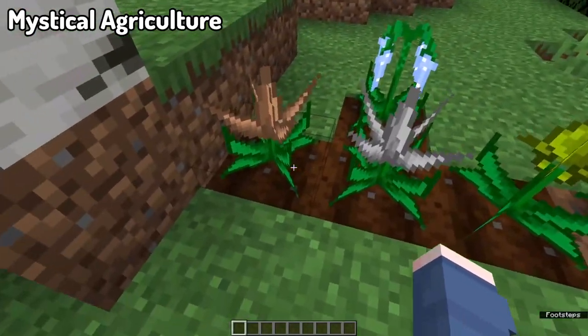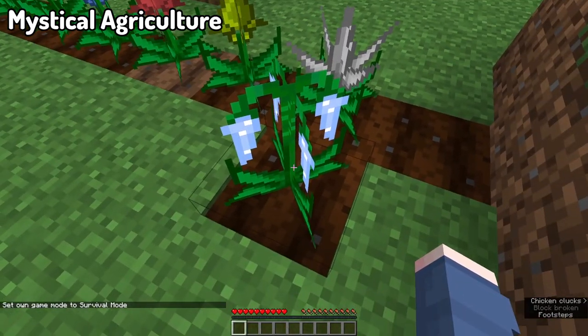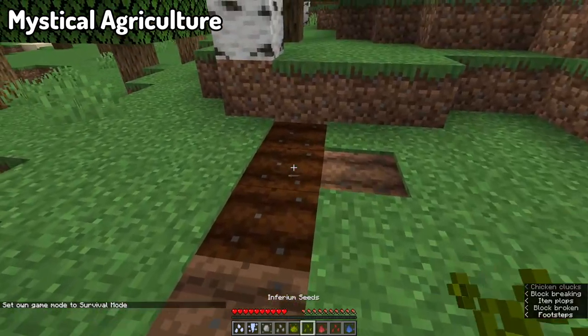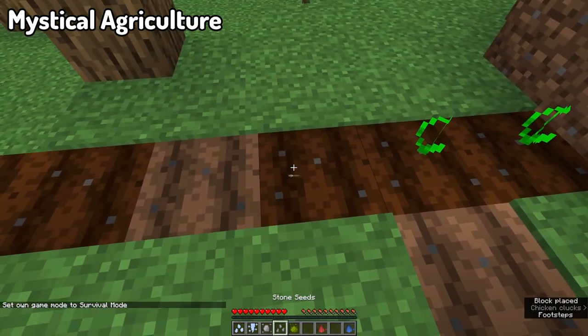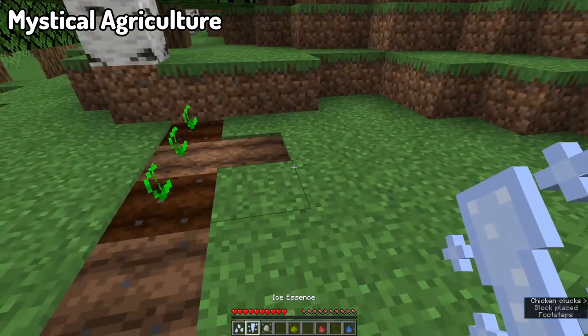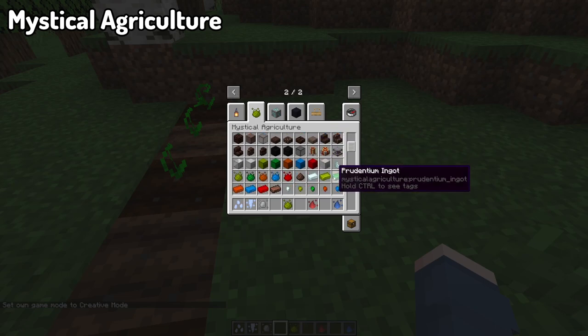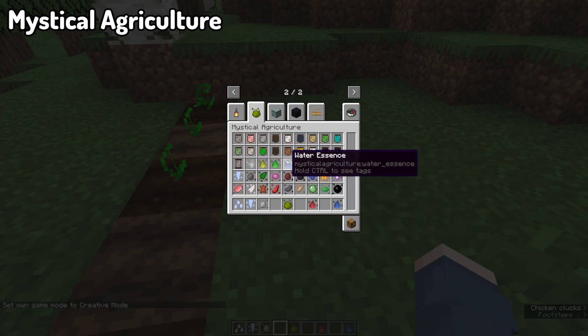Starting off with Mystical Agriculture. Mystical Agriculture is a mod based around the concept of growing your resources with crops — using crops to grow essence used to make materials, mob drops, tools, armor, and possibly even more than just that. Basically, it allows you to make almost every single resource in the game completely renewable, including netherite and diamonds, but not limited to just those things.